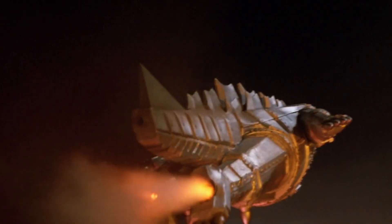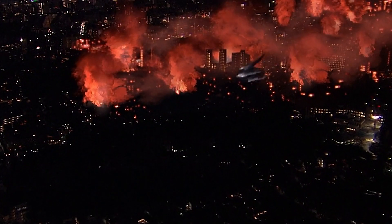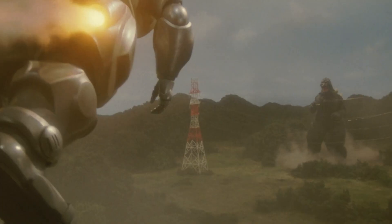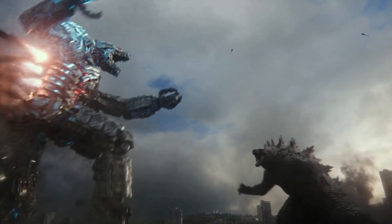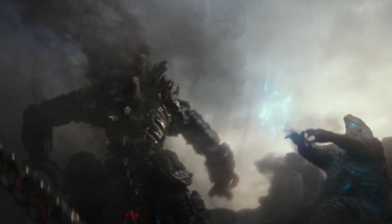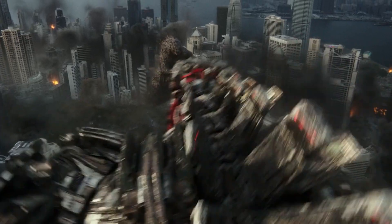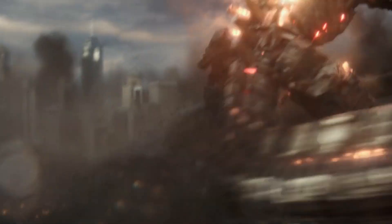Many versions of Toho's Mechagodzilla had jet thrusters that allowed it to fly and escape when things got a little out of hand. The new Mechagodzilla might not be able to fly, but it does have jets, and instead of using them to put distance between it and its opponents, it uses them to add an extra boost to its attacks. In the past, speed has not been one of Mechagodzilla's strong suits, and thanks to these thrusters and a larger reach, Godzilla vs. Kong seems to have fixed the speed issue.